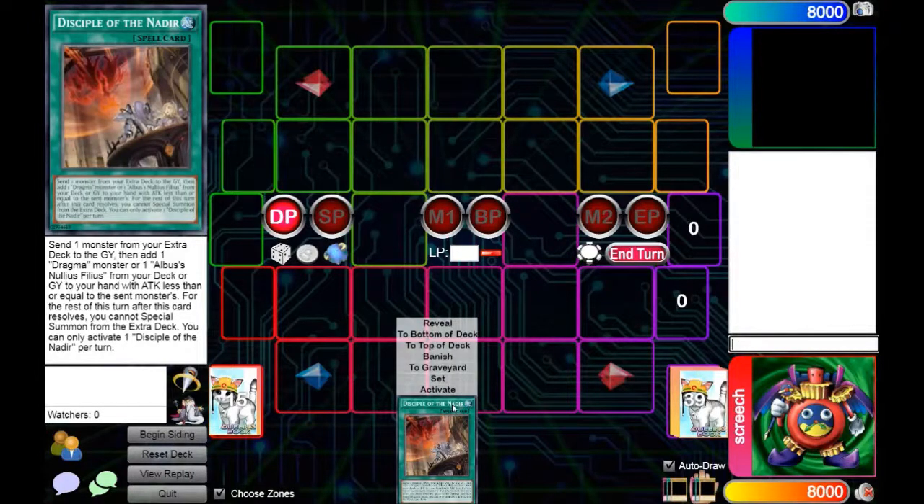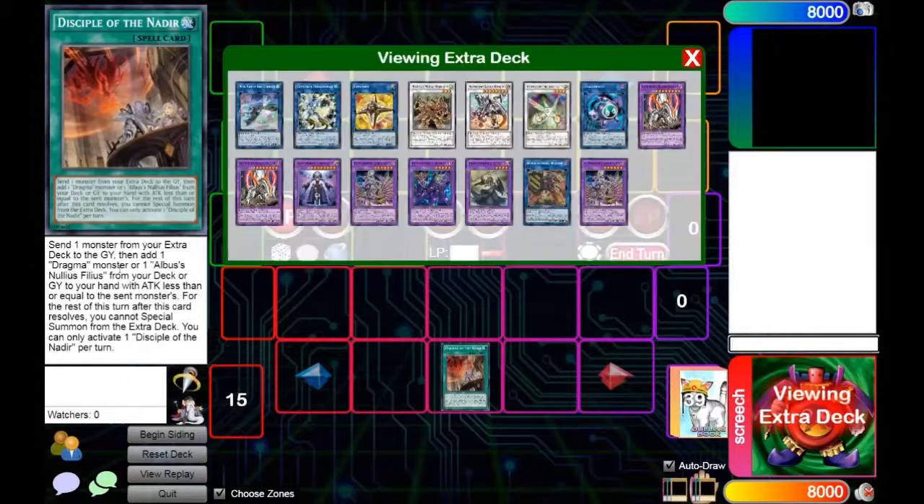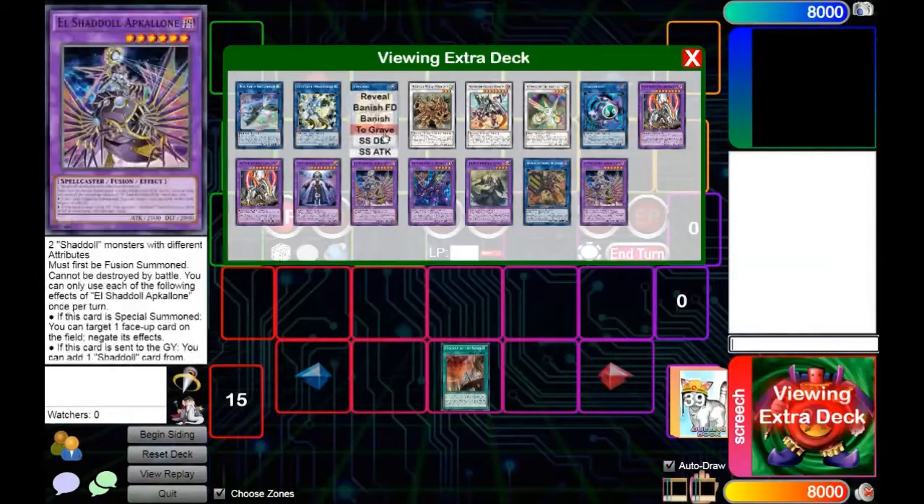All you need to summon an El Shaddoll Winda on your opponent's turn is Discipline of the Nadir, the spell, and it's pretty busted. Summoning a Winda on your opponent's turn is often enough to end their turn, and if you go ahead and play the right engine behind it, it can be enough to just end the game. One important thing to know is you don't actually have to play any Shaddoll monsters in your deck. You play one trap, which you will be searching, and that is it. So you're going to go ahead and activate the Disciple of the Nadir. Disciple of the Nadir is going to send one card from your extra deck to the grave, and then after that, you cannot special summon from the extra deck for the rest of the turn. So what you want to do is do any other combo you have prior to this, and then go ahead and start this.